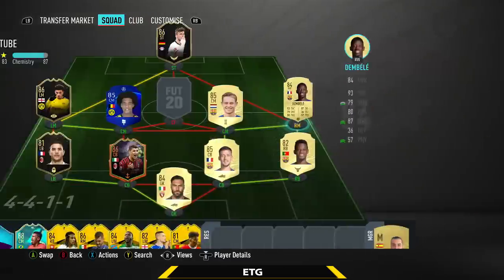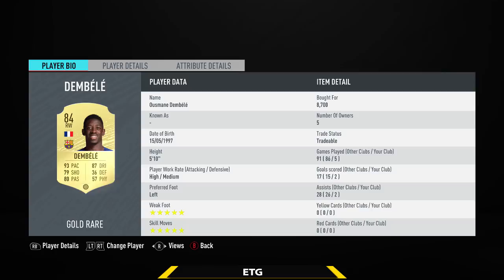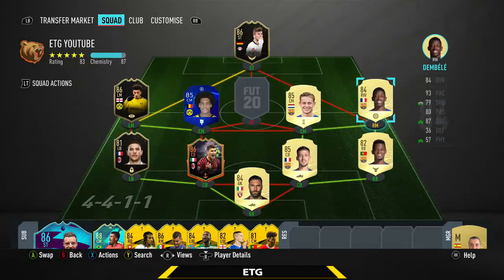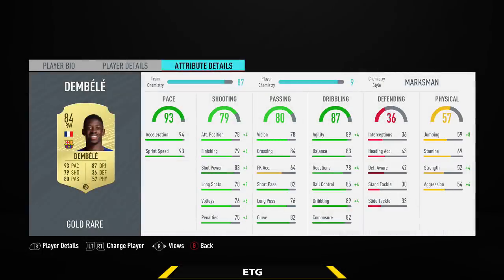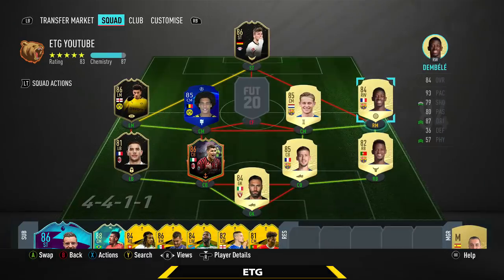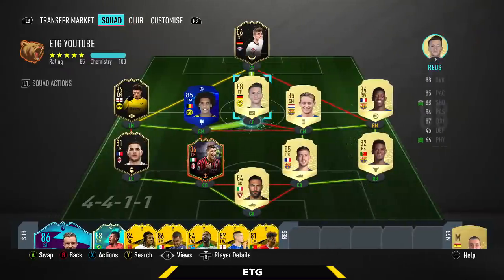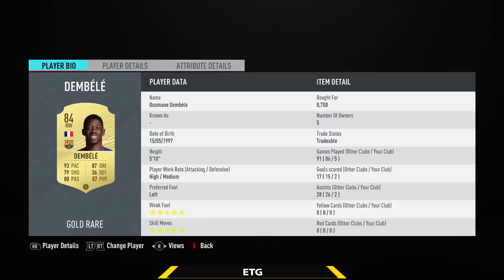Then the right mid — it is going to be a player from La Liga, that is going to be Dembele. Now this guy is broken. He's really similar to Sancho: 5-star, 5-star, 93 pace, 87 dribbling, incredible on the ball, rapid pace. And he finally has decent finishing — last year it was really bad, but this year it's actually okay. The only issues he has are the stamina and he's very weak. But other than that, this guy in-game is really meta. For about 9k, you really can't buy a better right mid. The only right mids I would take over him are Salah and Messi.